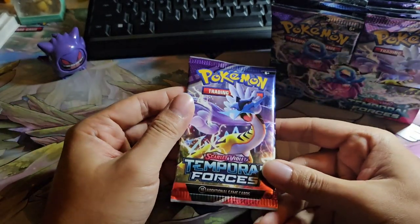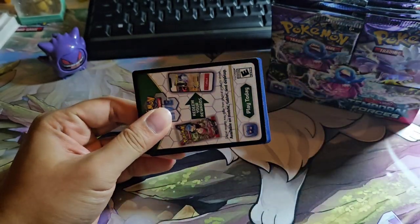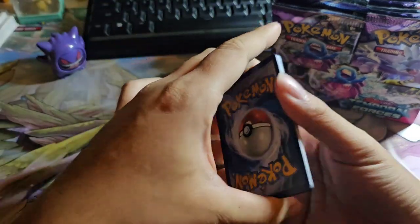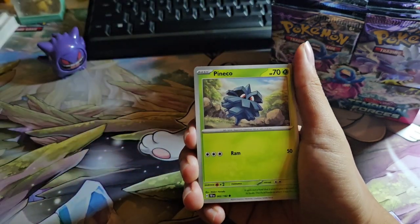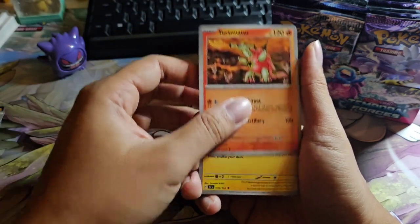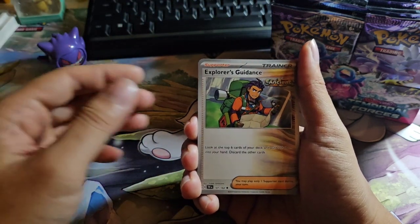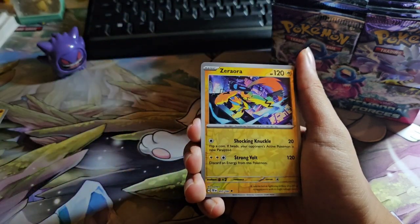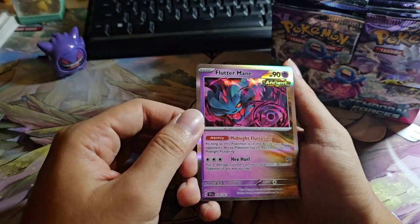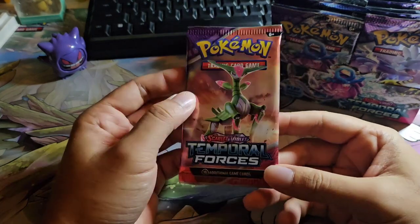This is the third artwork. So far we've gotten nothing out of the two packs — let's see. Okay: Water Energy, Pinnacle, Mawile, Meditite, Tornadus, Bolton, Murderer's Dile, Explorer's Guidance, Reverse Holo Zeraora, and Fluttermane. Okay, the fourth artwork pack.